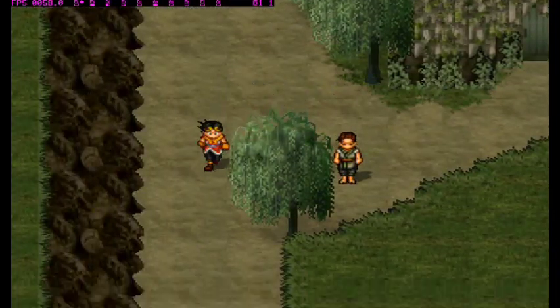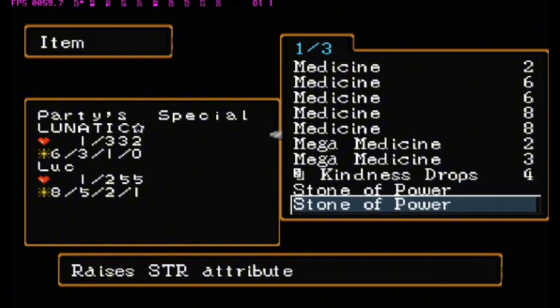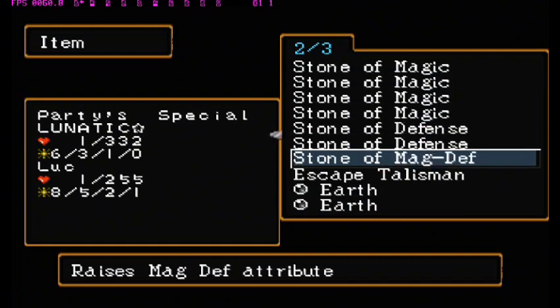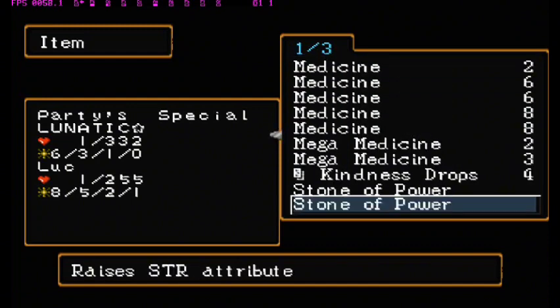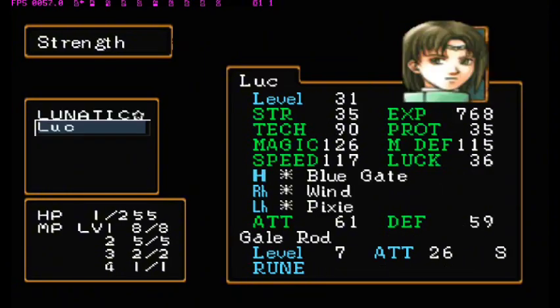Today we're doing some stone glitch using stone stat. You need any stone you want to basically raise your stone stat — for example magic defense, defense, magic, or power. You need to lower your XP first, down to one or thereabouts. The lower the better, but I will use one.